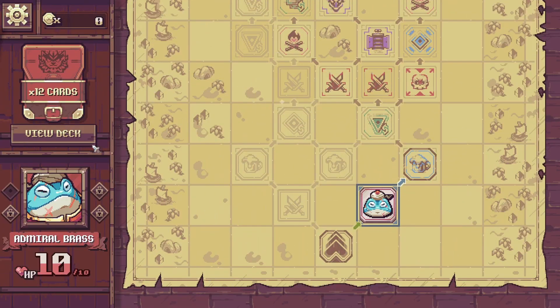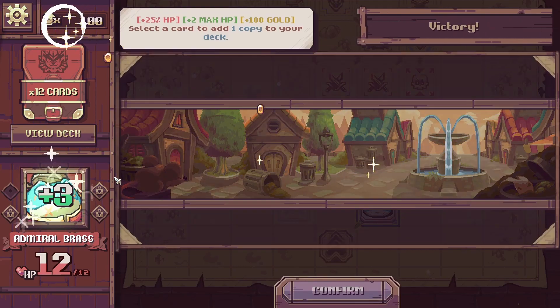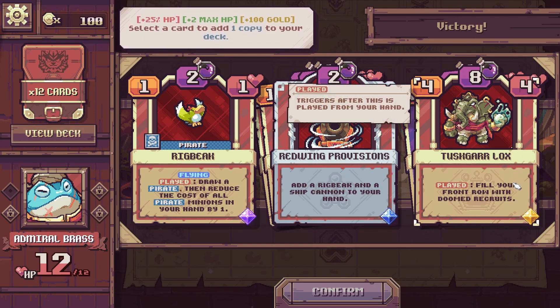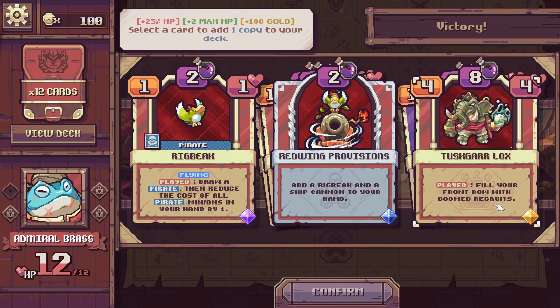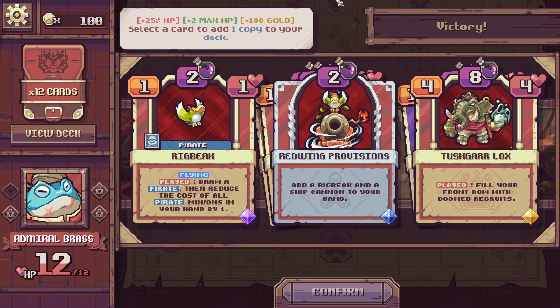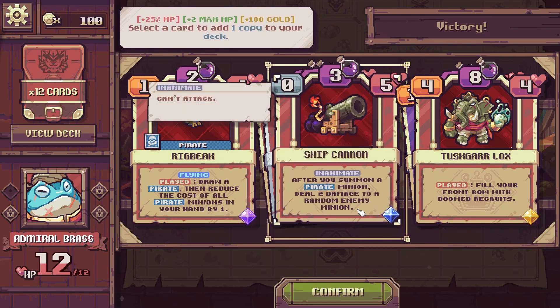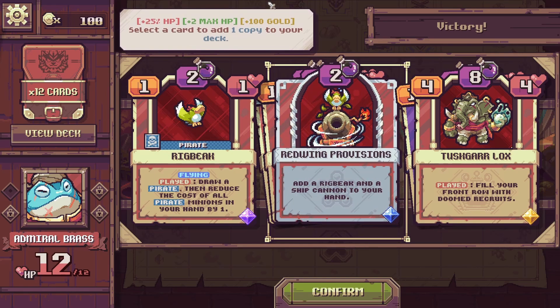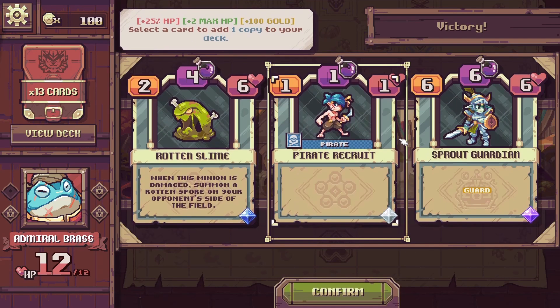Victory! God, it's good to be playing this game again. We get some money and heal. Interestingly, at max HP we might get extra rewards. For card picks we see a Rig Beak and Ship Cannon combo — the Ship Cannon does 2 damage to a random enemy minion after you summon a pirate. There's also Flying Clay: draw a pirate, then reduce the cost of all pirates in your hand by 2. I'll take that spell — seems like a good one.